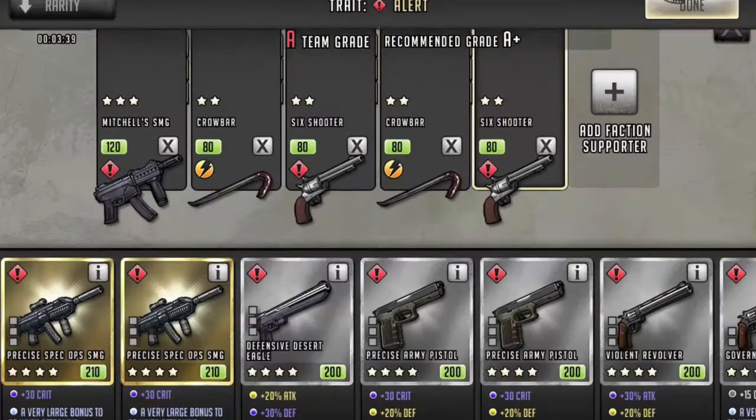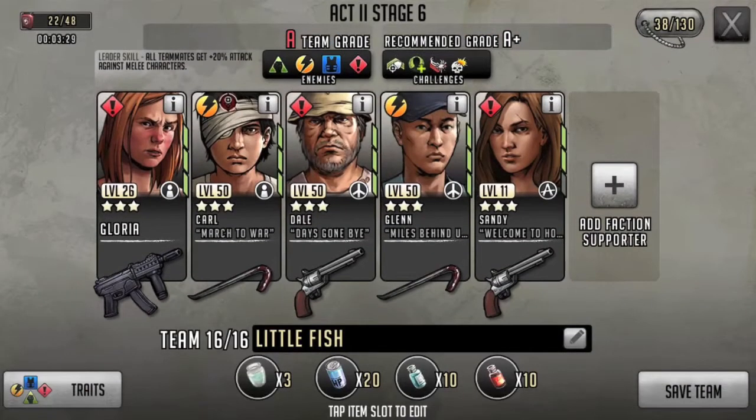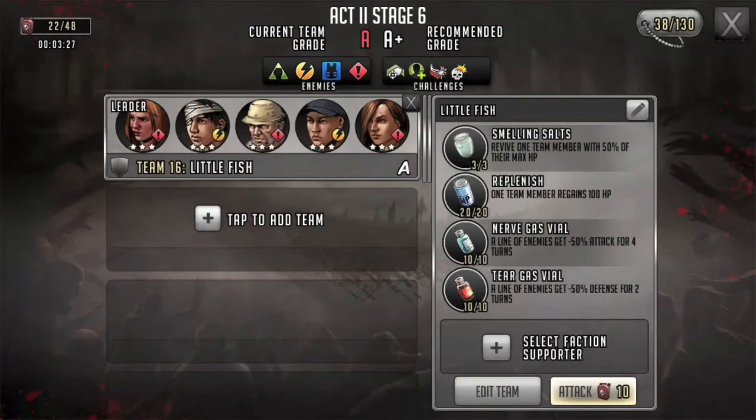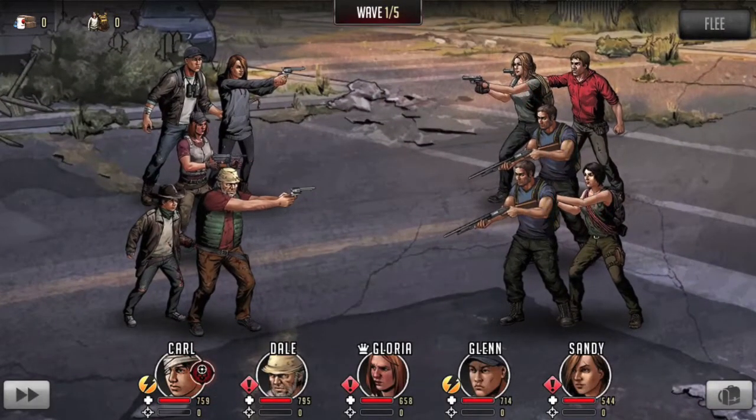Looking at weapons, I try to do the same as earlier teams — I only have one three-star and the rest are two-star weapons, which should be easily attainable. On items, I'm bringing smelling salts — do count on somebody probably dying — some replenishes, and both the blue and red vials. We're going to really work our buffs and try to do it without a faction ally as usual. Let's jump in and see what this team can do, starting against blues and reds.